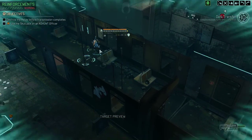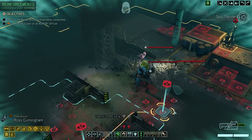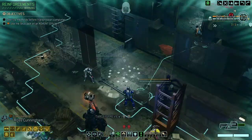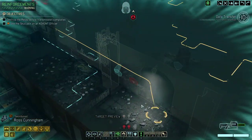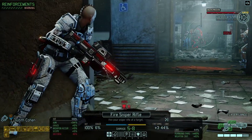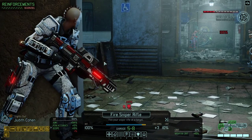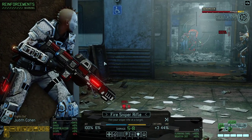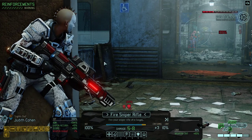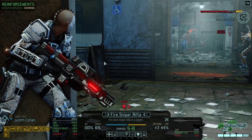26 hit points — almost looked like a commando. That's an Andromedon and two Sectoids. So that's three plus the two that we killed — five — plus at least two that we've seen. Seven, and then there is room for one more pack. I'm not terribly afraid of the Sectoids to be honest, but the Andromedon is definitely more of a problem.